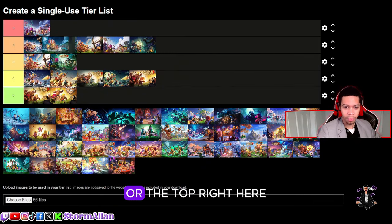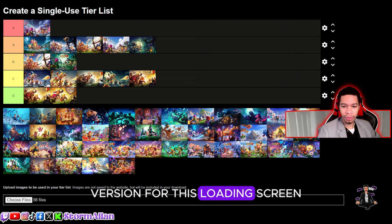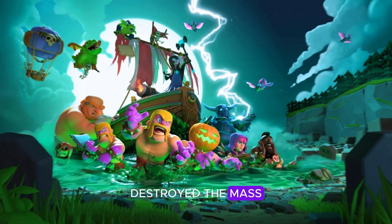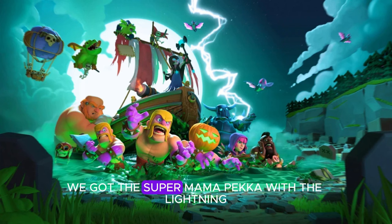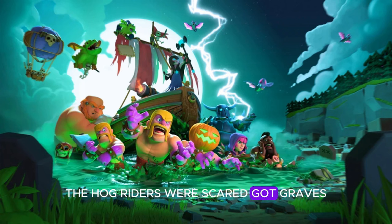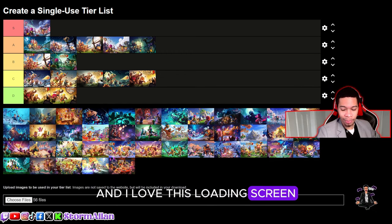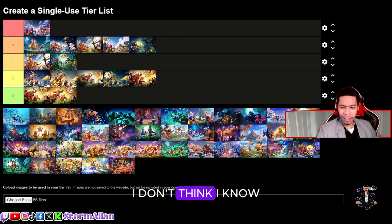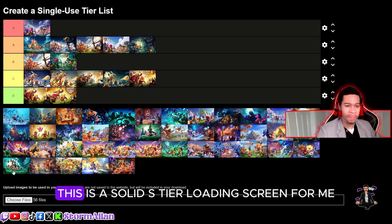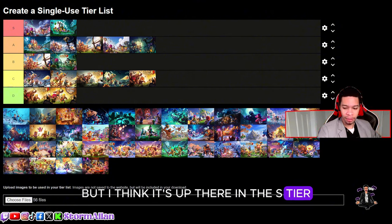Now we have the Halloween version of that loading screen, which added a lot of elements: the destroyed mask, night witch, super PEKKA with lightning, bats — this is where they finally developed the bats. The hog riders were scared, there are graves. I love the colors, I like the little green hue around the edges. This is a solid S-tier loading screen for me. They killed it this time.